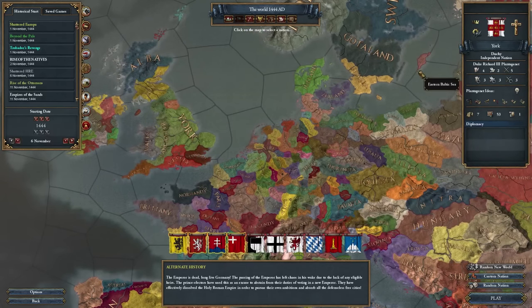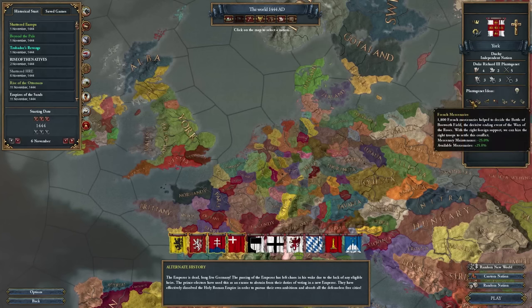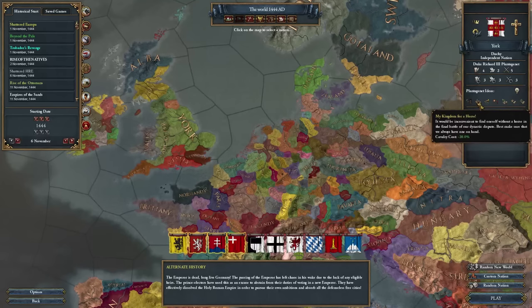We're going to be playing as York. The ideas start off strong and kind of taper towards the end. We start with National Manpower modifier and available mercenaries — manpower is nice. Then we get mercenary maintenance minus 25%, which I absolutely adore as I use quite a lot of mercenaries in my gameplay. Cavalry cost minus 20% is pretty powerful but I'm not too sure how much value I'll get out of it. Morale of Armies plus 10% is absolutely fantastic, as is National Unrest minus 2. Justified Demands minus 20% is also great. The two weaker ones are income from vassals plus 30% — I don't really value that highly — and stability cost modifier minus 20%, which is nice but I can deal without it.